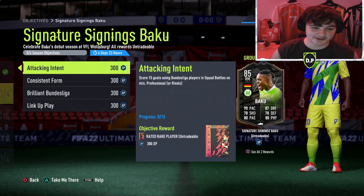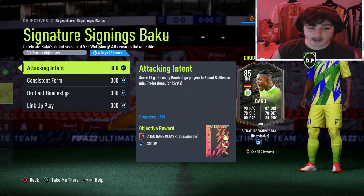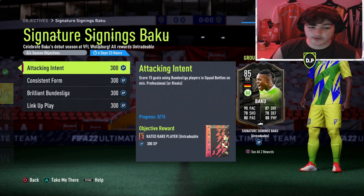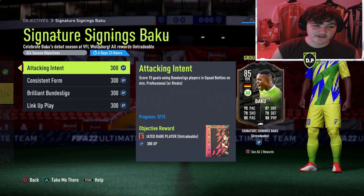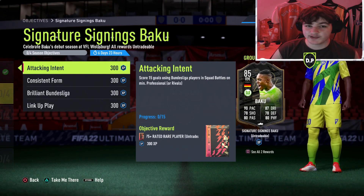Starting off, we've got: score 15 goals using Bundesliga players in Squad Battles on at least Professional. You can do it in Rivals as well, but I recommend Squad Battles because there's no point sweating in Rivals where you may not even get it, when you can literally get it in Squad Battles. I know Squad Battles can get tedious, but just chuck on a Netflix film or a Twitch stream and go from there.